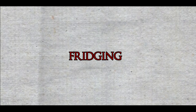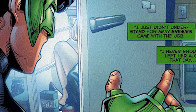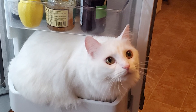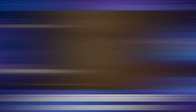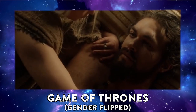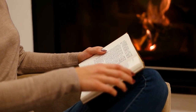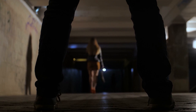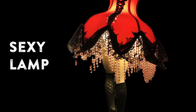And then we have fridging. Women in Refrigerators is a trope coined by comic writer Gail Simone in 1999, named for the storyline in Green Lantern where he came home to find his girlfriend stuffed in a fridge. It references the tendency for comic books to have male protagonists' storylines be kickstarted by or primarily motivated by a woman he loves either suffering to an extreme or being killed. This was later expanded to 'stuffed into a fridge' to encompass any character being brutally attacked or murdered for the sole purpose of motivating another character to action.